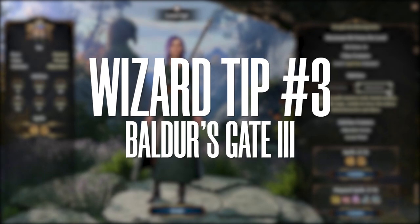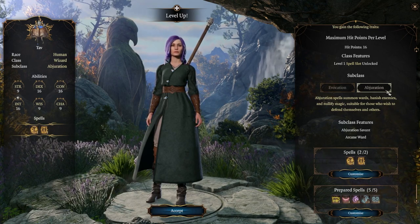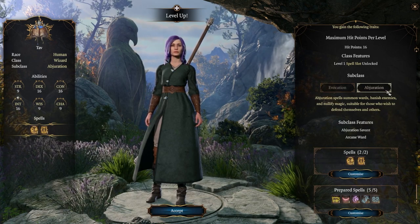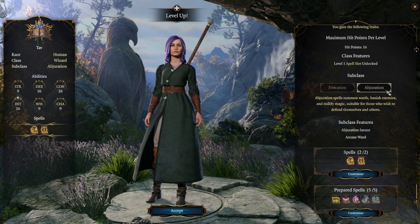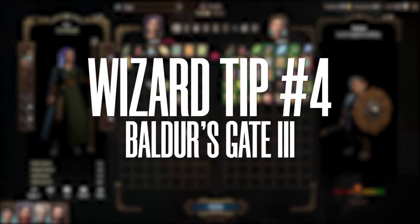Tip number three: right now there is really no point in getting Abjuration over Evocation, because there are not enough Abjuration spells to make it good. If they change how the reaction works and introduce Shield and other Abjuration spells, then maybe. But right now Evocation is much better — refer to my wizard subclass guide and I'll explain that better.